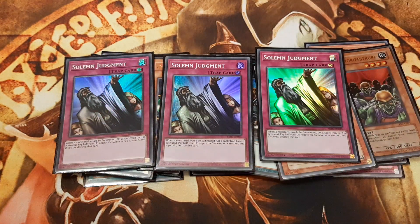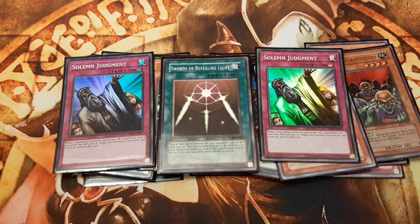Solemn Judgment serves as universal protection, especially for our Labyrinth of Nightmare. With three copies of Mystical Space Typhoon we can stall for 3 turns, within which we may switch the positions of our Clowns, Rabbits, or Goblins manually turn after turn.